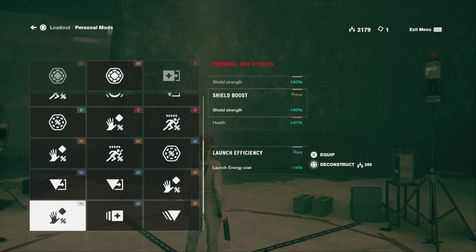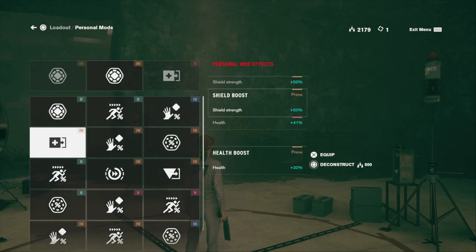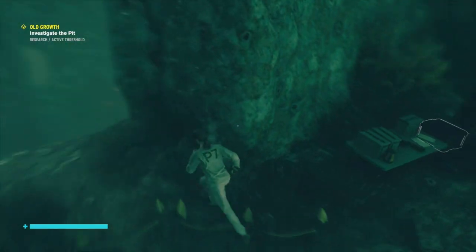Essentially there's two things you need in terms of personal mods to give yourself a bit of an edge against the Old Growth boss. The first is a bit of a shield boost, and the second is ideally two health boosts. I've got like 41% and 30%, so about a 70% boost to my health, which you can see on my health bar.